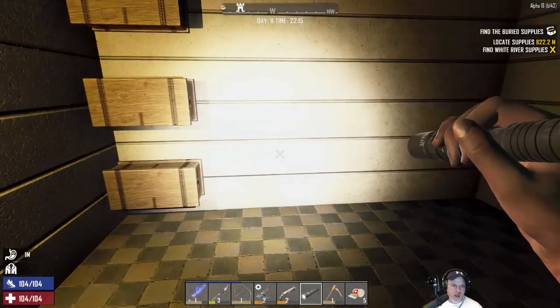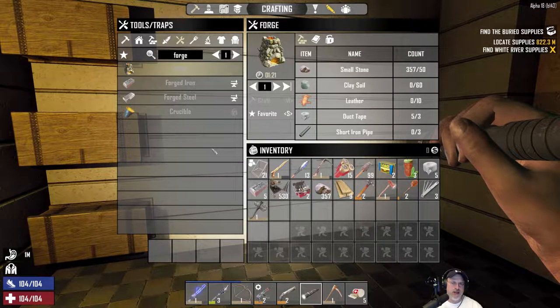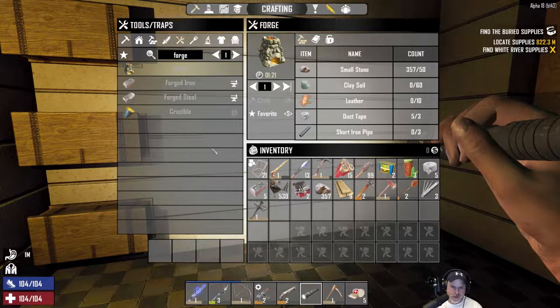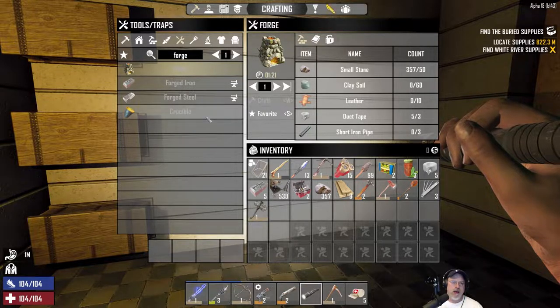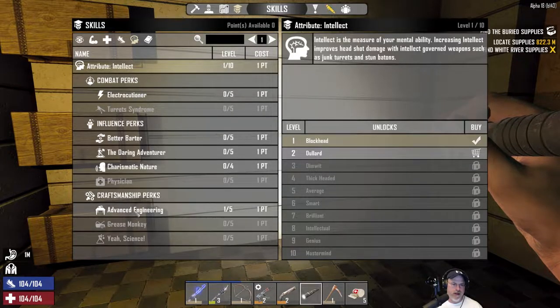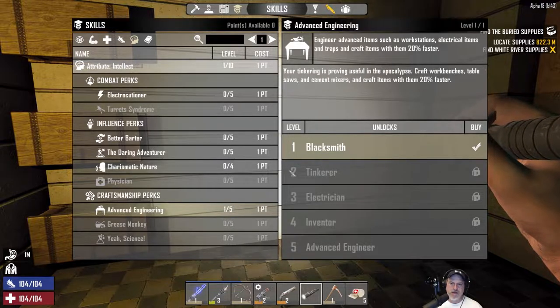I also leveled up because I chopped a bunch of wood, did some digging, made some hay bales, and laid down some spikes. For my next perk point I took Advanced Engineering so we can make ourselves a forge.